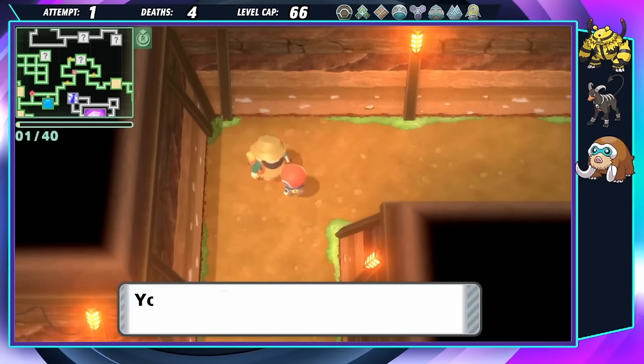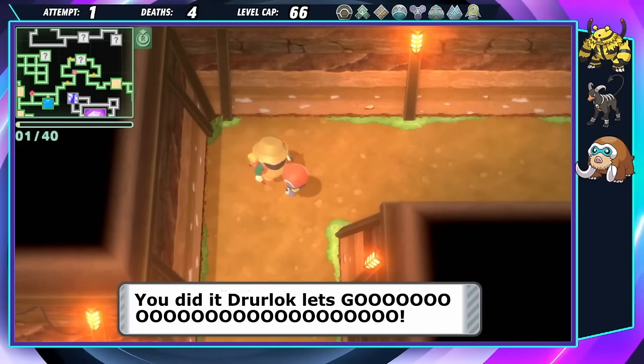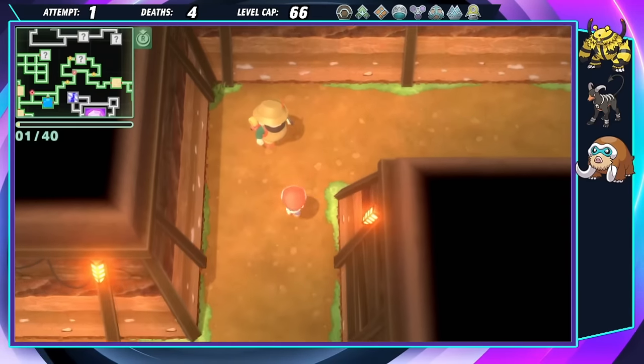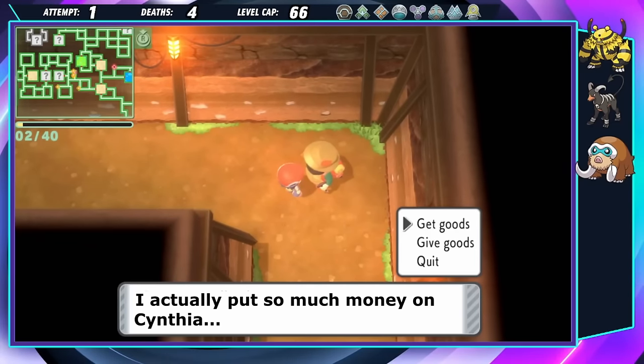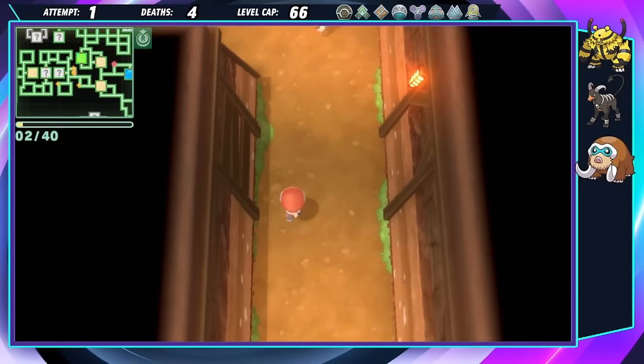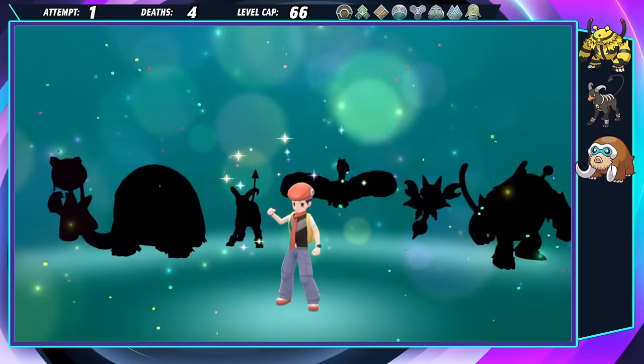After building ourselves up from nothing in the underground, fighting gym after gym, we not only made it to one of the hardest Elite Fours, but we conquered it, and I'm now undisputed champion. Great job, everyone. After winning, we went to check on the merchants in the underground to tell them the news. As it turns out, they were ignoring me so that I wouldn't get distracted from my dream. They were secretly cheering us on the entire time, and are so happy that we did it. We became the champions of the Sinnoh region.